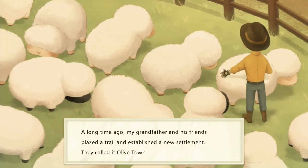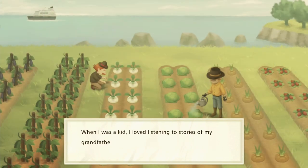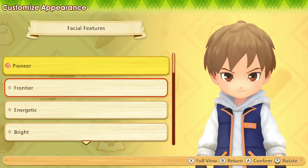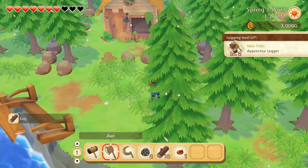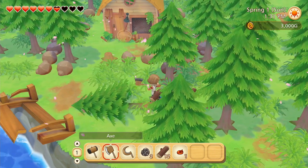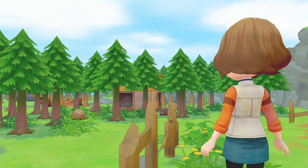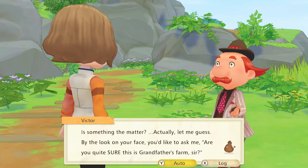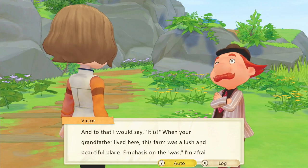The concept of inheriting your grandfather's farm is well trod, to say the least, and the same trope is used in Pioneers of Olive Town. After naming and customizing your player avatar, you arrive in a wooded area with only a tent and the derelict remains of a chicken coop. The mayor welcomes you to Olive Town and periodically gives you town improvement projects to complete using the fruits of your labor, such as lending the town 10 iron ingots or 10 pieces of lumber. The overall objective remains the same as in similar farming-themed titles: restore the farm to prominence, form relationships with the townspeople, get married, have children, and explore and shape the land to your liking.